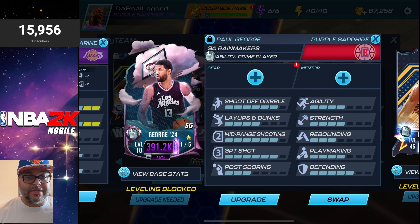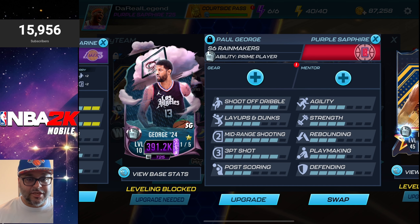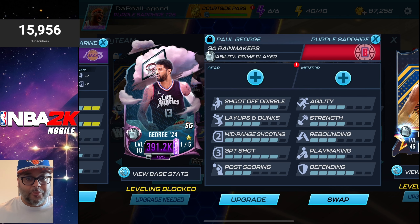In addition to those stats, he also has a 5-in defended. So the stats you want to boost for Paul George are the 4-in playmaking and agility to boost his speed with and without the ball. This will also allow him to guard the players on the perimeter even more efficiently. He's already a top-tier defender.